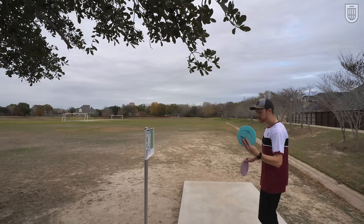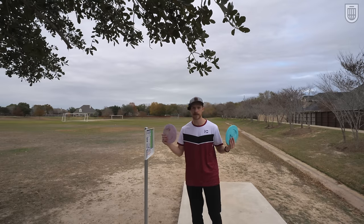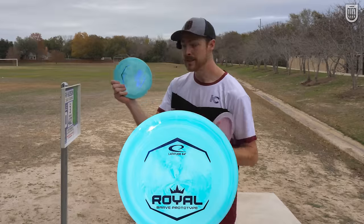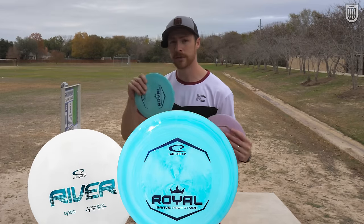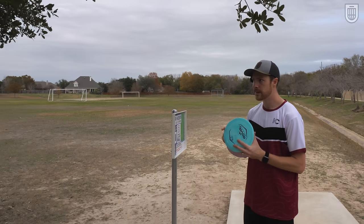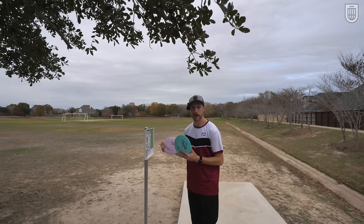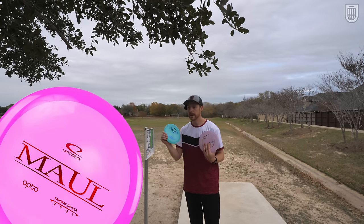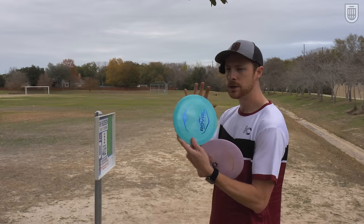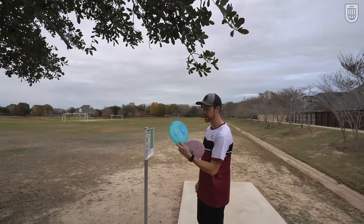It's a great putter too apparently, but more importantly it flies like a River, which isn't a problem per se — the River's an amazing disc — but Latitude 64 already has the River. So I want to talk about flight numbers real quick. This is going to be a 7-speed, supposed to be between the River and the Explorer. They can't call it 7/7/-1/1 because they have the River, they can't call it 7/6/-1/1 because people will say it's just a worse River, and if they go 7/7/-2/1 you're running into the Mold. I think what they want is 7/6/-1/2 for this disc, but I wouldn't give it those numbers in its current iteration.